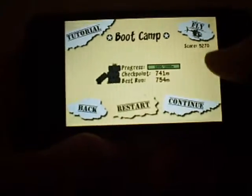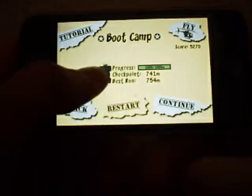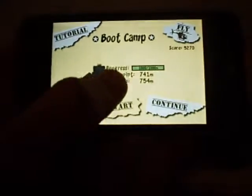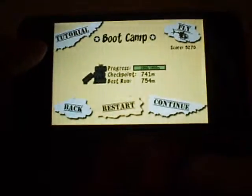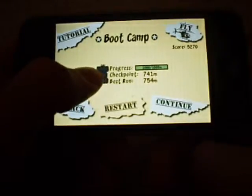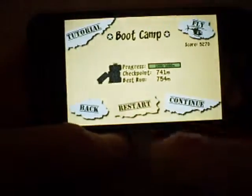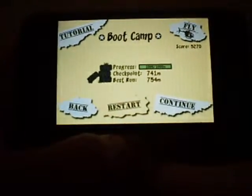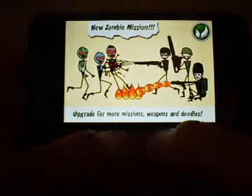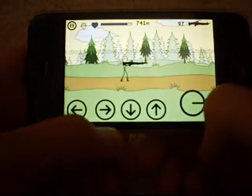You've got backwards start or continue, and you've got a flying one as well which is new. You've got progress — I've completed the progress now actually last week. 1000 meters you have to get to complete the game, and then the checkpoint is 744, 741 meters and the best run in total from 0 was 754 meters — that was a really good run. We're going to quickly play a mission, a zombie mission as well. The upgraded version has new stuff like that.